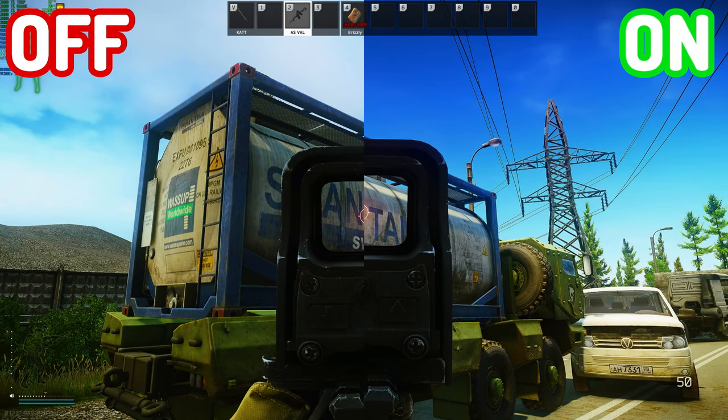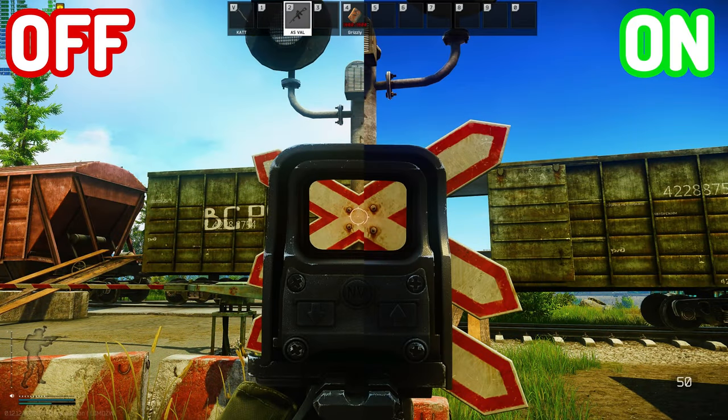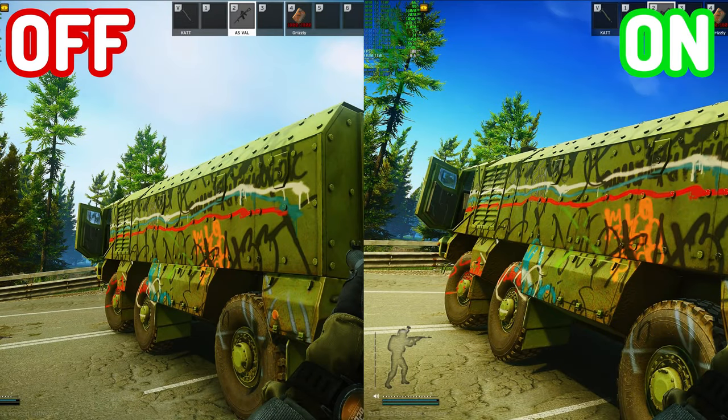Alright, so here are the screenshots side by side with high quality color on. The colors do pop a little more — it's almost similar to when you turn up digital vibrance in the NVIDIA control panel. Overall, I think the effect is worth using. The FPS difference was negligible. So yeah, I would recommend using high quality color if you're using a similar setup. It doesn't look like there's any performance loss and visually it looks better to me. For me I'm going to be using it going forward and hopefully this helped you. Thanks for watching, have a good one.